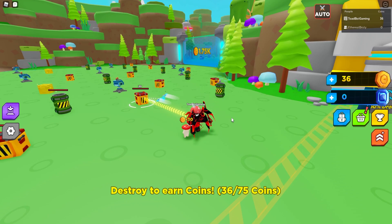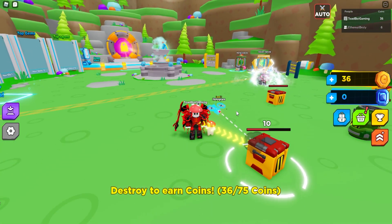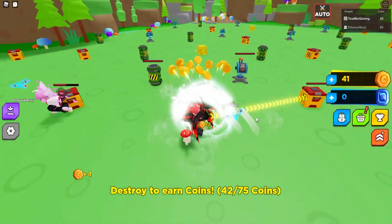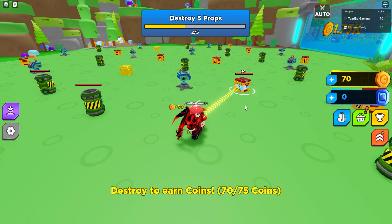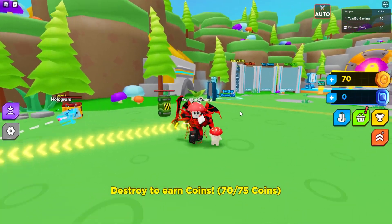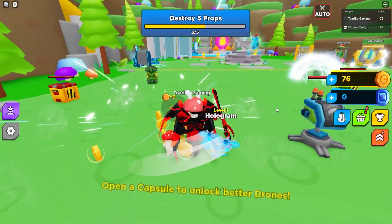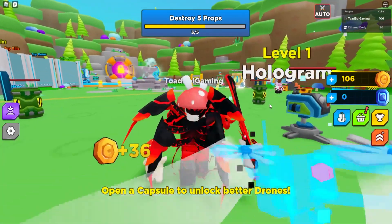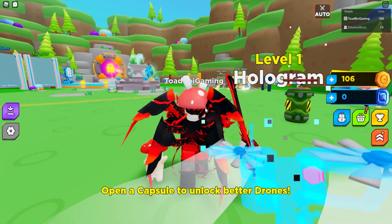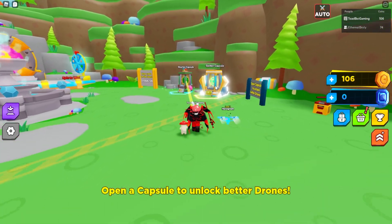It shoots a little laser towards them — that's pretty cool actually. It's really fast, it's made really nicely and it looks really nice. I'm a huge fan of lighting; the lighting in this game I'm gonna say gets a 6 out of 10. I usually like a little bit better lighting than this, but everything's looking pretty good. We've only attacked three little boxes so far, but we can open a capsule to unlock a better drone.